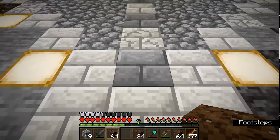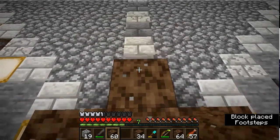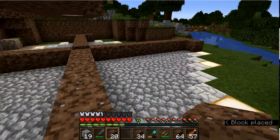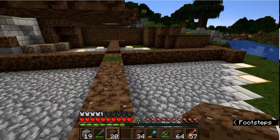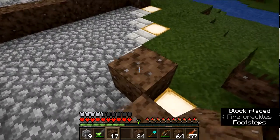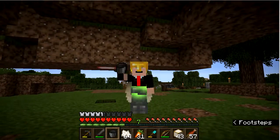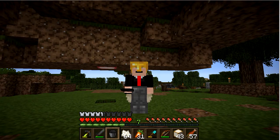Start with three blocks, then down the center go nine blocks until you reach the center and continue in all four directions. Once that is done you will end up with something that looks like this. At this point we will then go through the diagonal and then fill in all the dirt. Once the dirt is done you have something that looks like this.